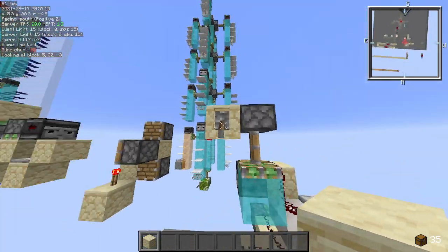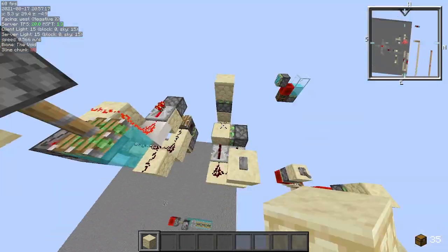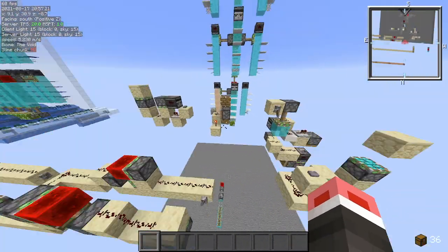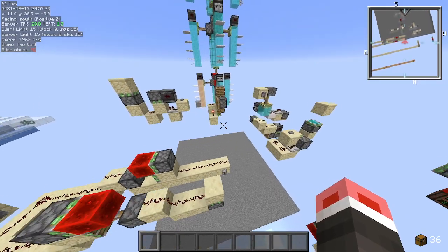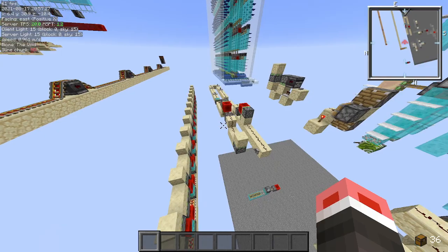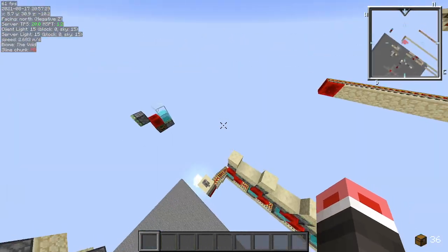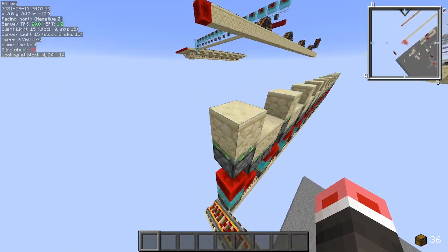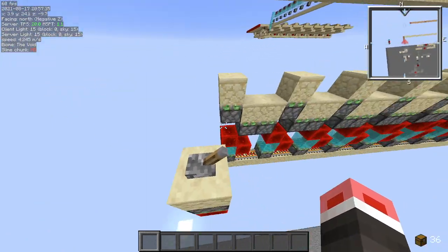I've come up with a new zero tick that is considerably better than all these, and it is completely dustless. I don't know if this has been shown before — I'm not really too into the zero tick community — but I just messed around and found this. I'll start with this instant wire.